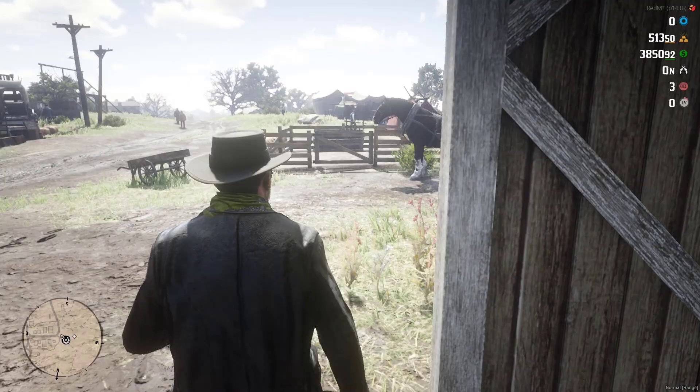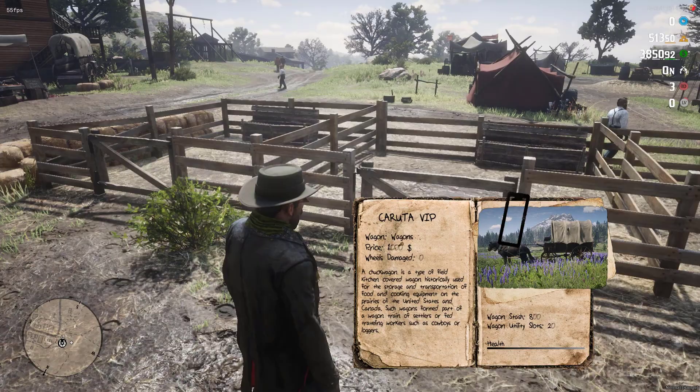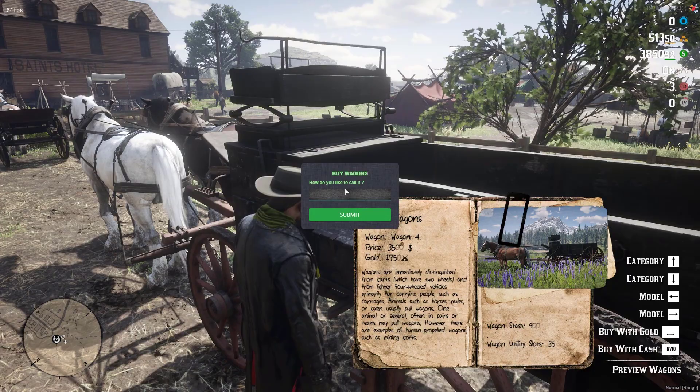The wagon system can be set up outside the stables — those for sale and personal ones. Here we have personal carts. Just like horses, you can browse through them, see the statistics, and what customizations they have. Here is the selling point of the carts. They are arranged by category: carts, coach, and work carts, where some can be blocked for certain jobs. The carts have certain statistics such as normal inventory and hunting inventory.